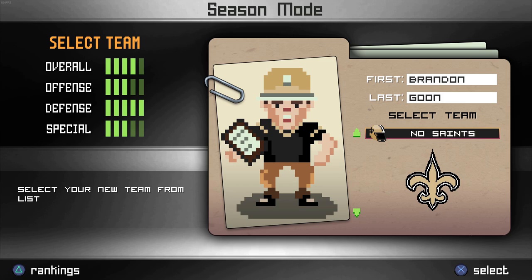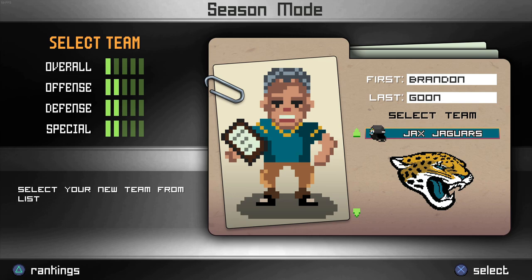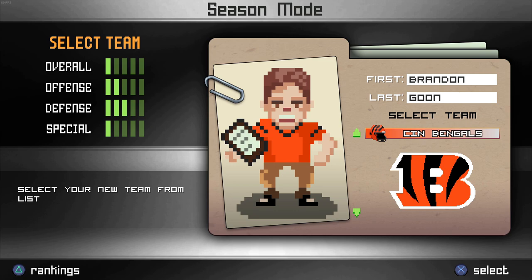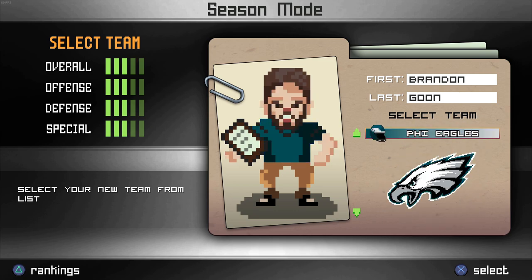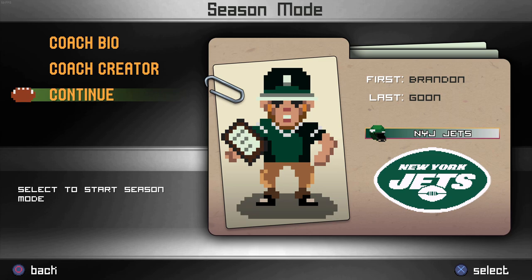I think the Jets are really bad. The Lions were really bad with the roster that they give them. Jaguars aren't too good, and the Bengals aren't great either. Now I know that it is super common to do a Lions franchise just because they're so bad, but it felt a little bit overplayed. So I'm going to go with maybe the second most common team to do — and that's going to be the Jets. So with all that said, let's start another new season. This is Brandon Goon, the new head coach of the Jets.